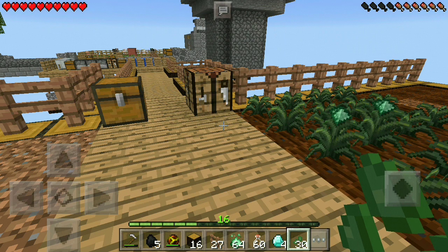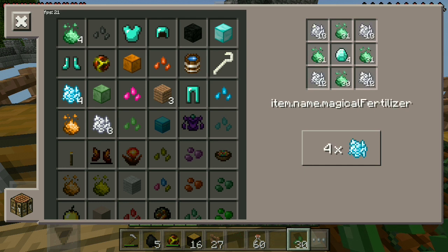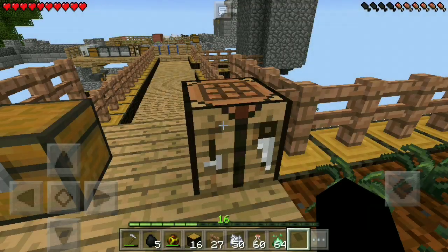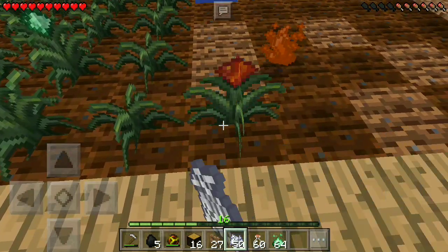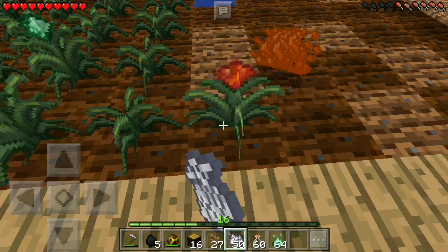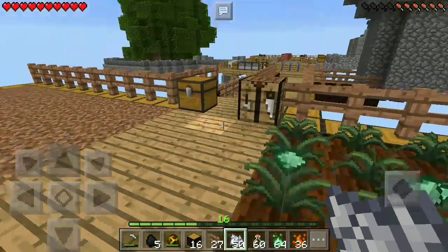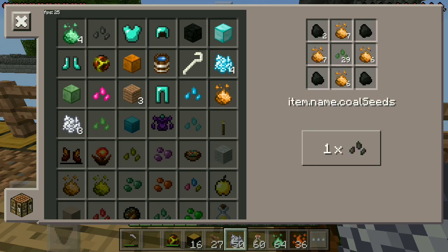Alright guys, I got some stuff ready and now it's time to start the crafting. The first thing we need to do is make some fire seeds — you create them by using lava buckets, some Asio essence, and some seeds. We can only make one fire essence seed, and we're definitely going to plant it right here and use some bone meal to grow a little bit of the essence. We are going to need a lot more essence to work through this mod, but now we can actually make coal seeds.